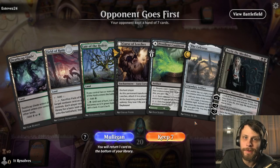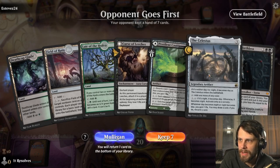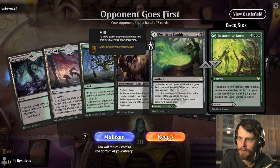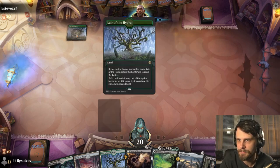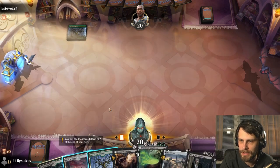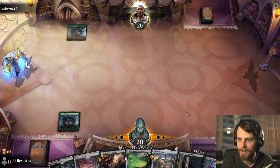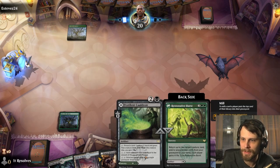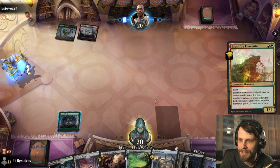Here we are for game number one. Do we like this hand? I actually think we do — this is a pretty strong hand. We don't have a lot of the control elements, but we have quite a bit we can utilize. I would love to get the milling of the opponents working. Pestilent Cauldron really does a number on them if we can get it going.